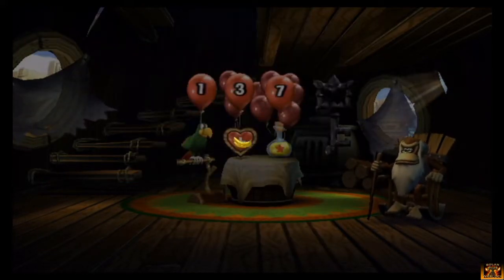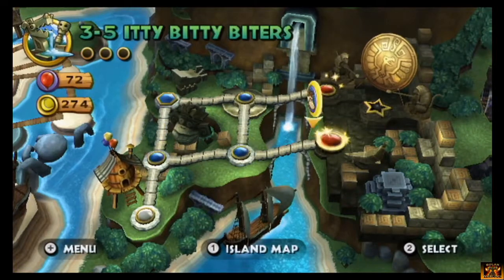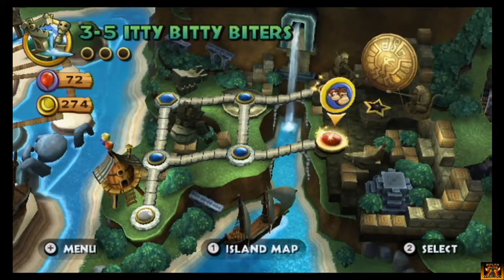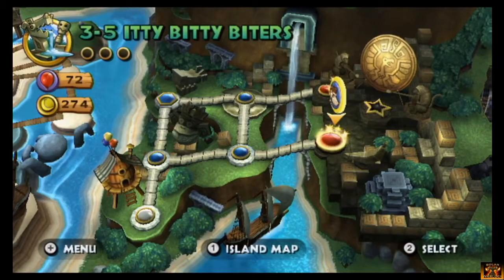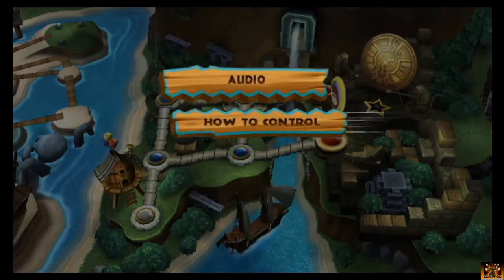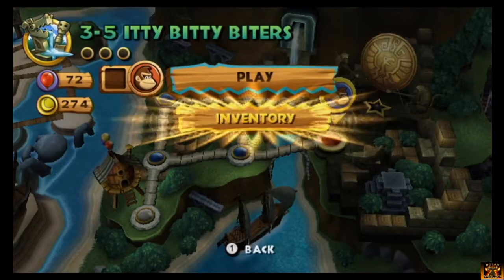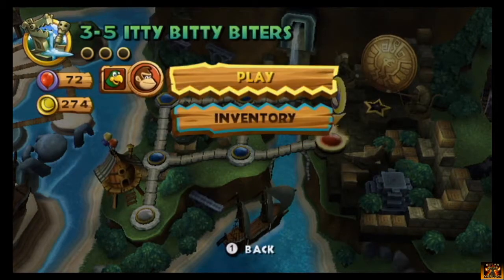I will show you guys what Squawks does here in a bit. So what you want to do is you want to go to your menu — wait, no, not your menu. What button is it? It's got to be menu. Level summary, options... I don't know. I got to find it. Oh wait — Inventory. Duh. Let's activate Squawks and go back. Play.